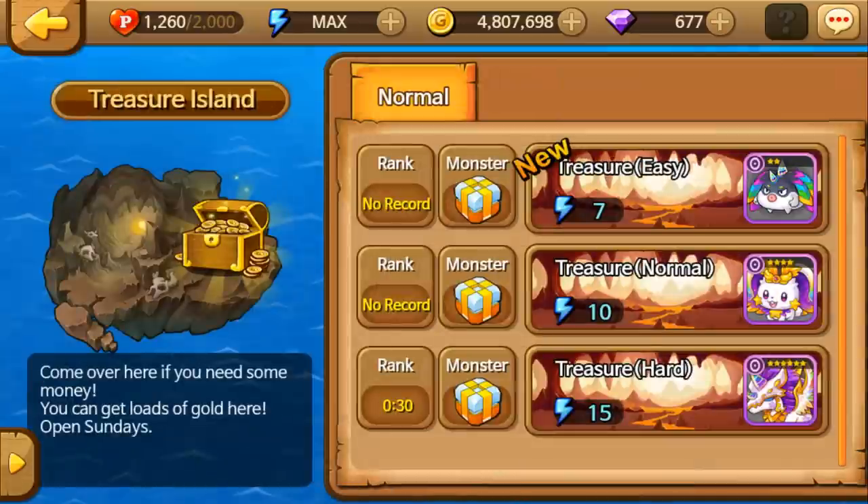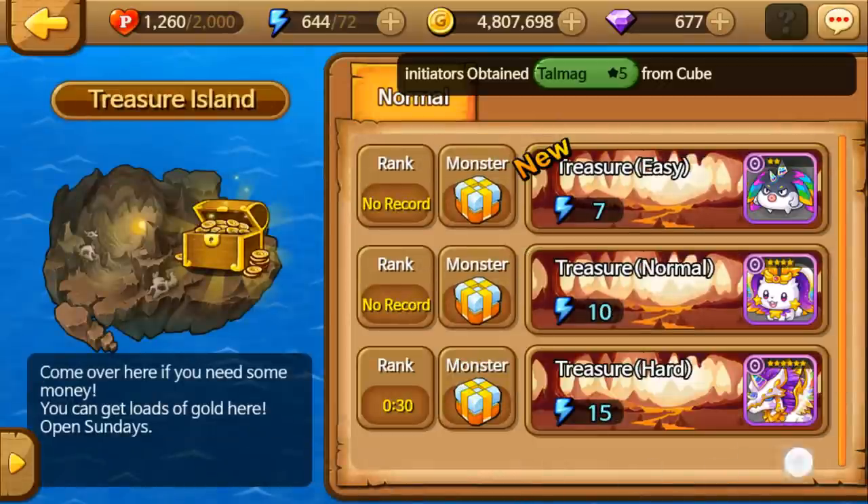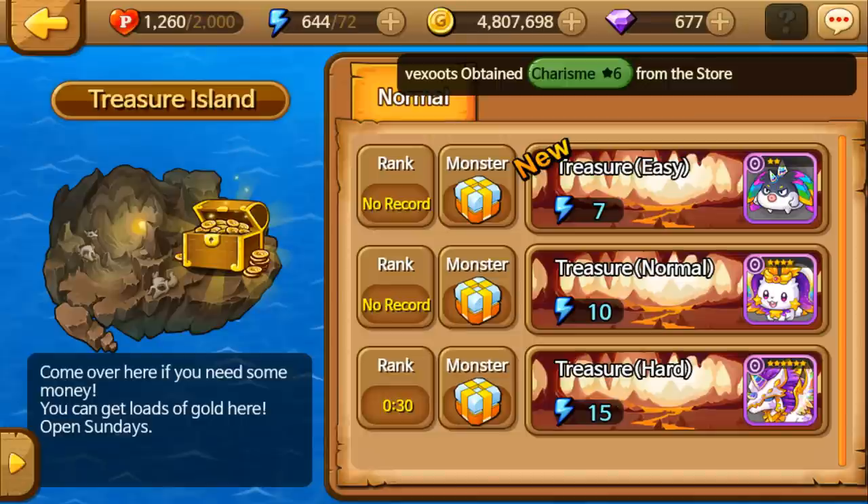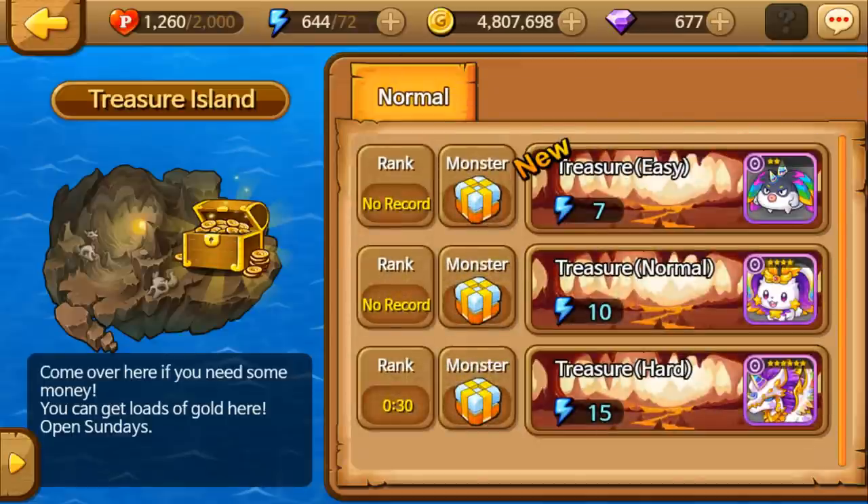The second way to make gold really fast in Monster Squad is with the Treasure Island dungeon. This actually takes the energy you get in the game to do. If you've been saving energy like I mentioned in my other videos — in your little notification bar — you can go ahead and redeem all of those. Hopefully you've got maybe 400 to 500 energy saved up.